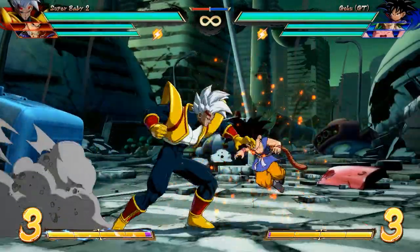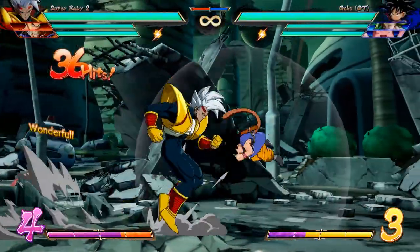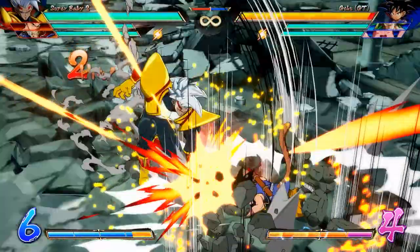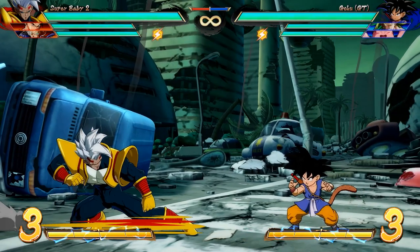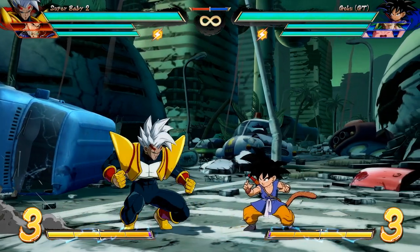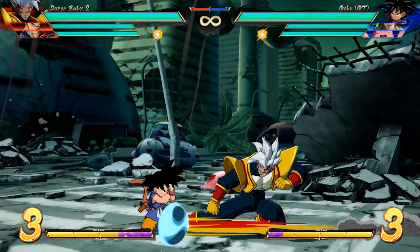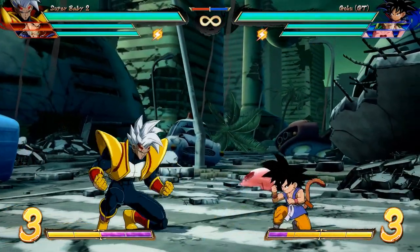At least until you get to his third attack, which is a grab. Completely unblockable — you can use it on okizeme, or after you set up some ki blasts, you can even tick throw with it. Moving on to his crouching light, it is a low attack, but it is slower than usual with 11-frame startup. It's not that fast low that people usually want, but it's definitely better than nothing, especially since you can poke with it.